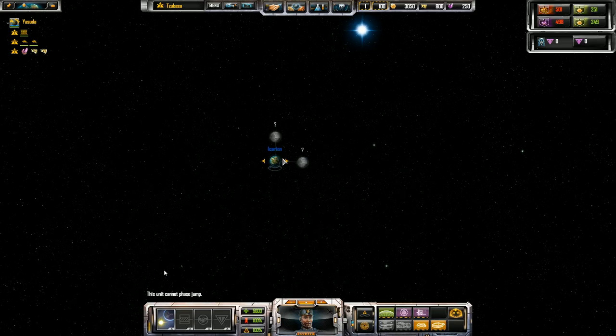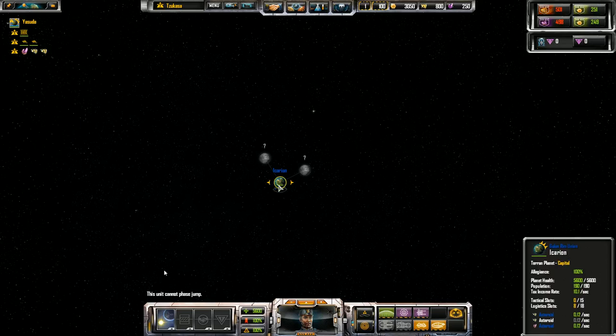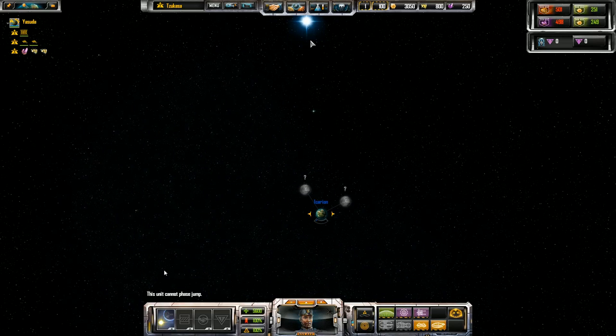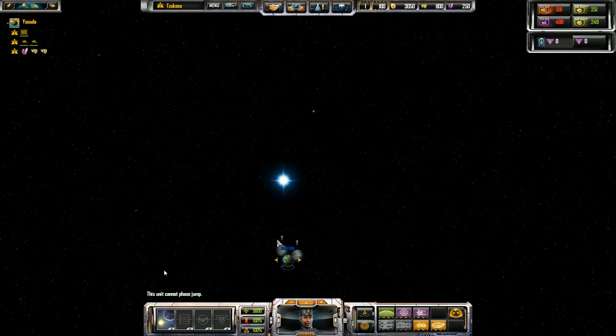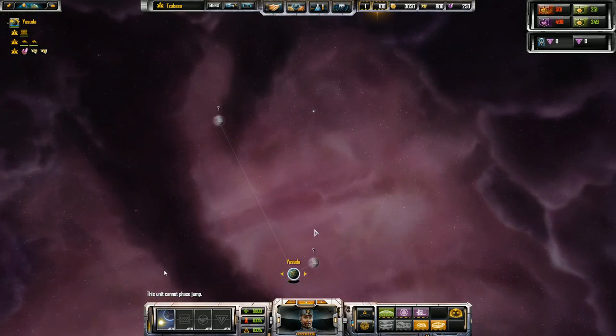Zooming in on the third star system, we can see the planet of my AI partner who is set to my team. Because he is allied with me, I have shared ship vision and planet vision — I can see where all his ships are and what they're doing, and I can see all his planets. I can't get to him yet because I don't have long-range jumps or wormhole navigation. I love the point-and-zoom feature — just point your cursor at a star and zoom in and it zooms right to it.